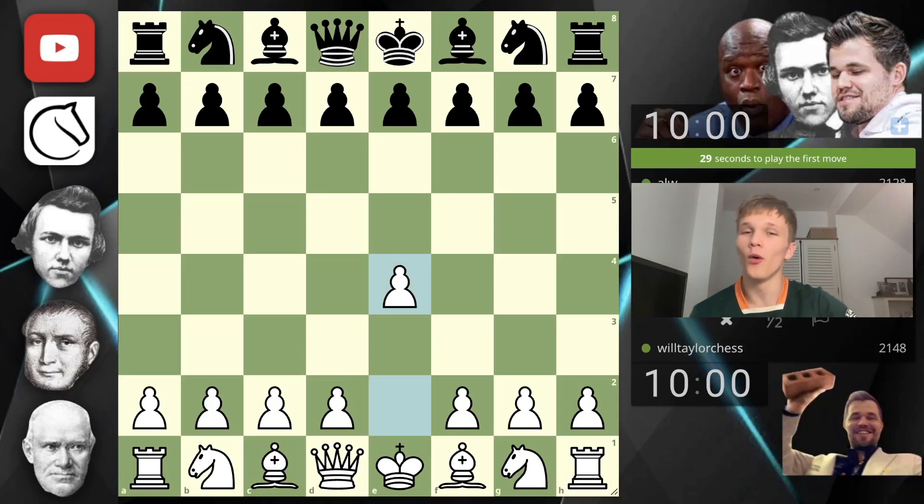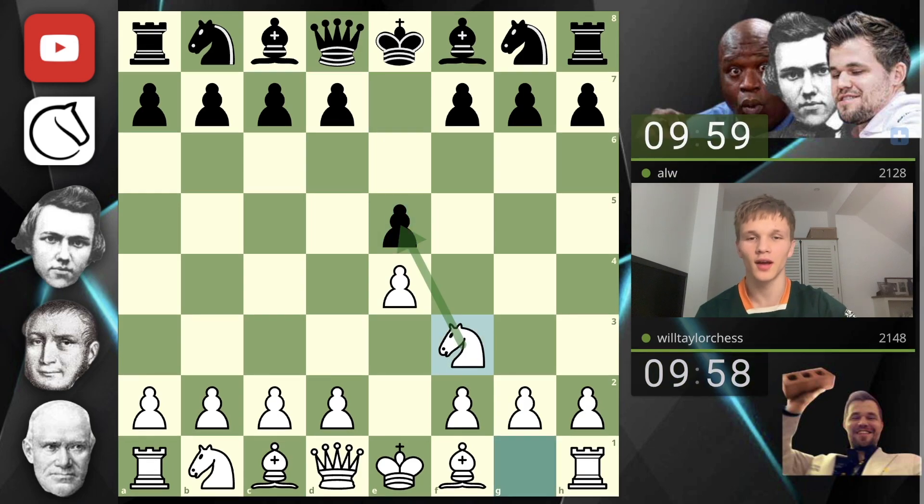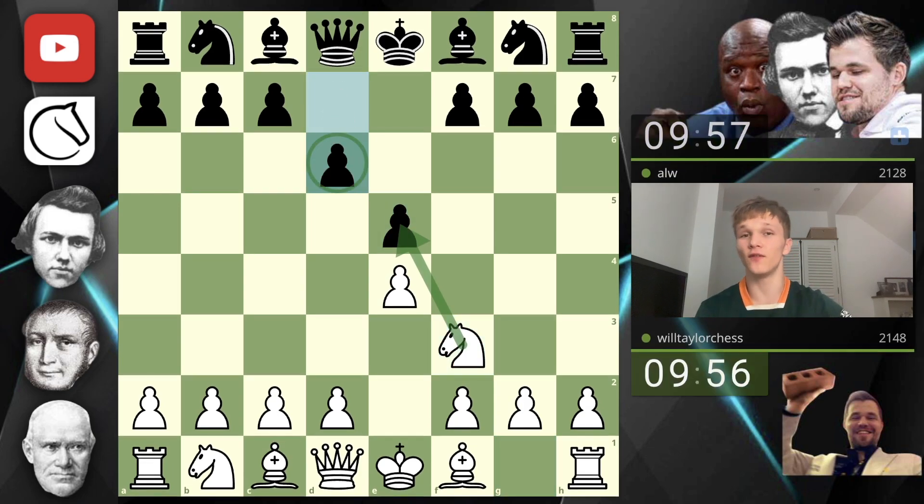Hello, welcome back to another game of chess. Today we're playing e4 as per usual, my opponent responds with e5, so we're going to play knight to f3, putting pressure on that pawn, and then d6 — a Philidor defense.